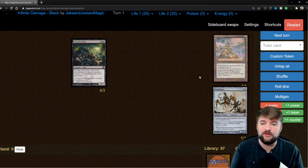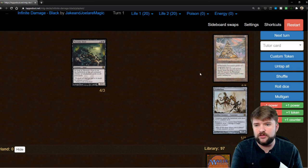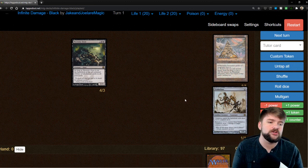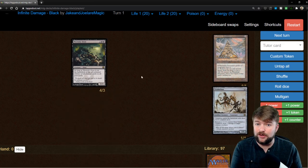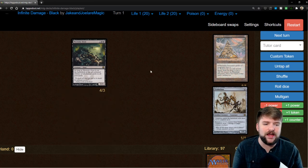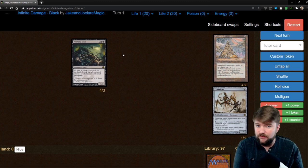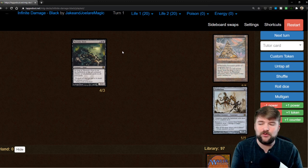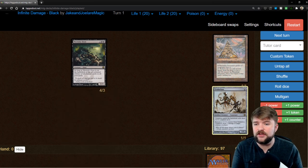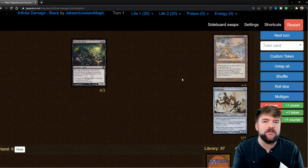Phyrexian Devourer's activated ability is: pay zero, remove the top card of your library from the game, to put a number of plus one plus one counters on it equal to that card's casting cost. Triskelion's activated ability says: remove a plus one plus one counter from Triskelion, it deals one damage to target creature or player. So we activate Necrotic Ooze's ability — which is Phyrexian Devourer's activated ability — repeatedly to exile our entire library, adding counters to Necrotic Ooze equal to the CMC of the exiled cards. Our goal is to get it up to 120 if everybody's still at starting life totals, so that we can fire off these counters with Triskelion's ability, dealing one damage to target creature or player. We add a ton of plus one plus one counters and then use Triskelion's ability to deal all that damage to our opponents.